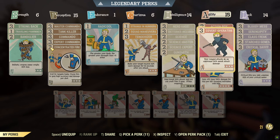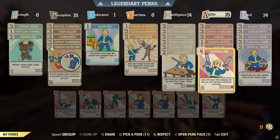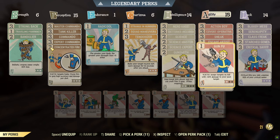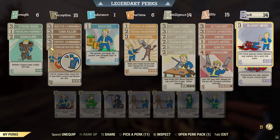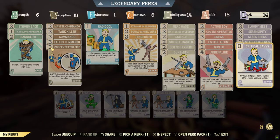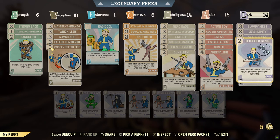Then we've got Action Boy, Covert Operative, Sneak, Escape Artist, Kung Fu Fighter, and Adrenaline — all for damage, sneaking, VATS target switching, and more AP. Then Bloody Mess, Serendipity, Class Freak, Starched Genes, and Critical Savvy, because this thing builds up its crit meter pretty fast, like the Alien Blaster.